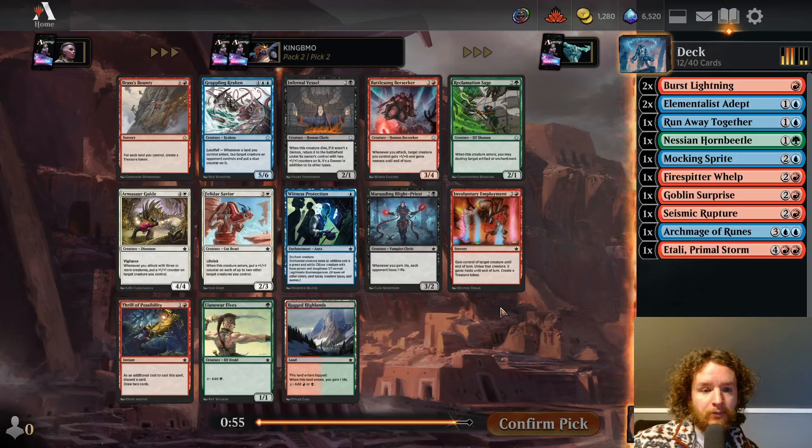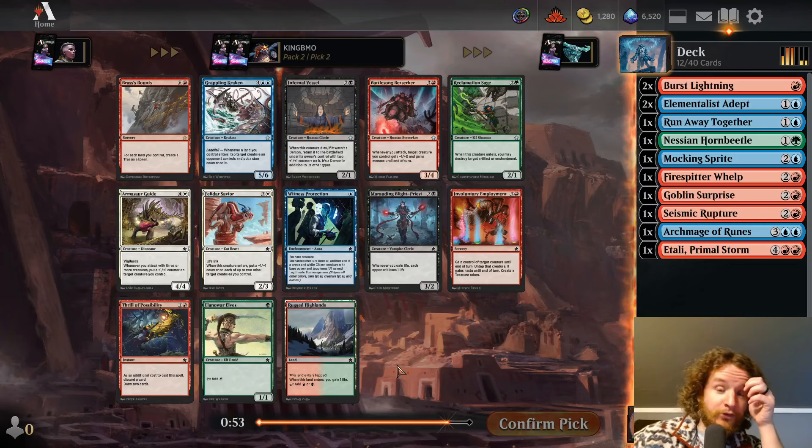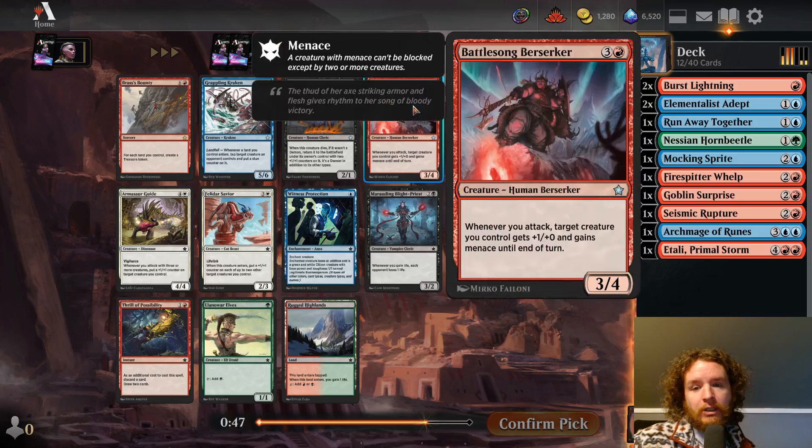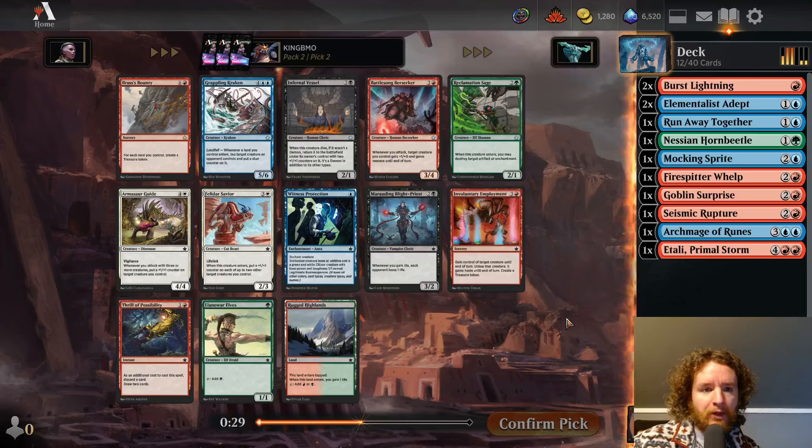Another Llanowar Elves coming from the left — so the guy on the left is in green. Battlesong Berserker is really good, not really a red-blue card but a really nice card — four mana, 3/4, whenever you attack a target creature you control gets +1/+1 and gains Menace. Pretty good. Even if you have that two-mana 1/2 flyer that loots every turn with Vigilance, this would make that a lot more effective. So I think we'll take that here. Grappling Kraken isn't bad either, and Thrill of Possibility is fine — I assume we'll end up with at least one.